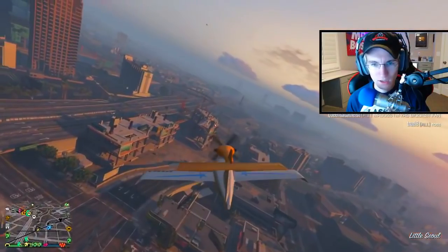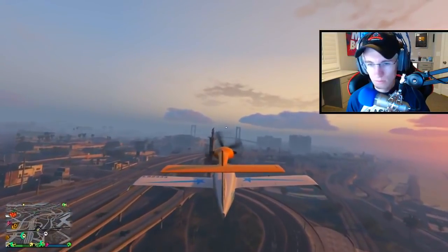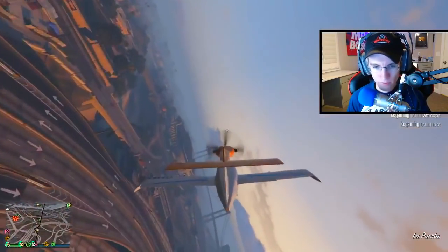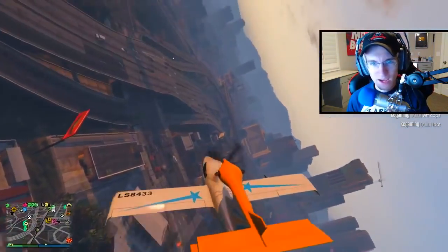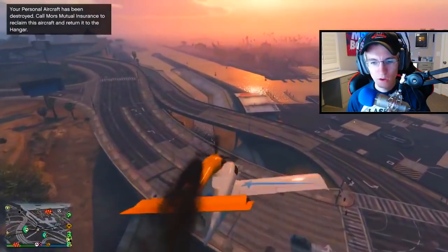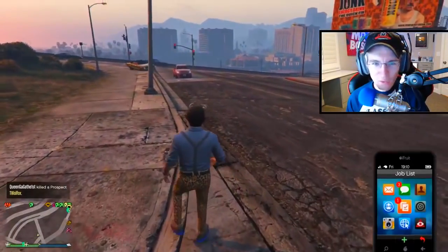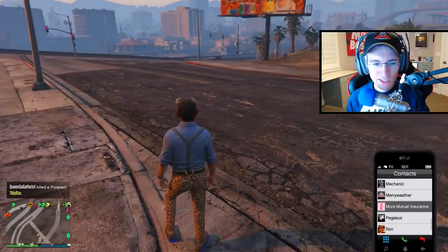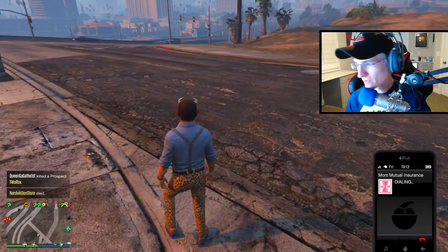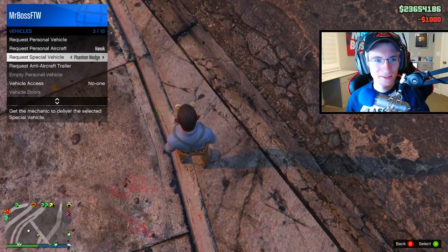Chat on my live stream wanted to test if you could fly this plane without one of the wings — for example, if you clip a sign or a building, can it still fly? The answer is no. I hit a billboard, lost one wing, and you literally start tailspinning down to the ground almost instantly. Some planes you can float for a little bit, but the Seabreeze is not one of those. Speaking of that, the insurance on this plane is just like all the others from Smuggler's Run — it's $1,000. Not sure why Rockstar has this inconsistency; the Vigilante is $20,000 but this is only $1,000.